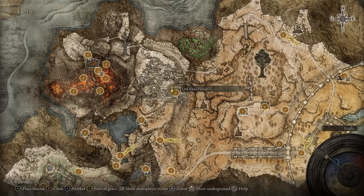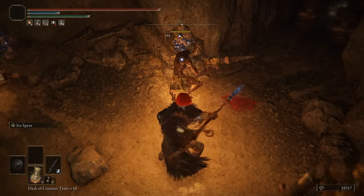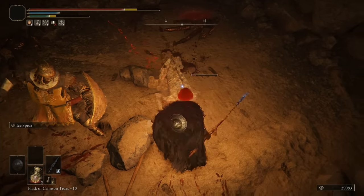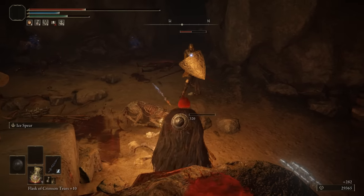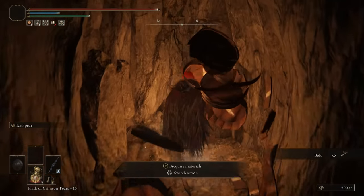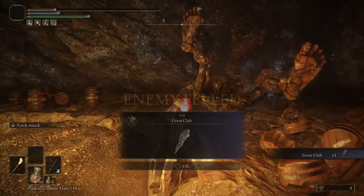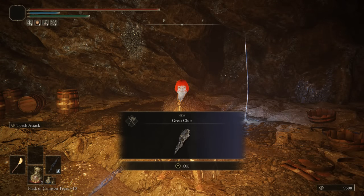The Old Altus Tunnel is in Altus Plateau and requires two Stonesword Keys. What do you get? A slap in the face. It's still a mine giving Smithing Stone Fives, but you get fewer items and fewer smithing stones than the free mine nearby — the paid two-Stonesword-Key version has less stuff than the free mine. The boss is a recycled giant. Your reward is a Great Club. It's an insult. 2 out of 10.